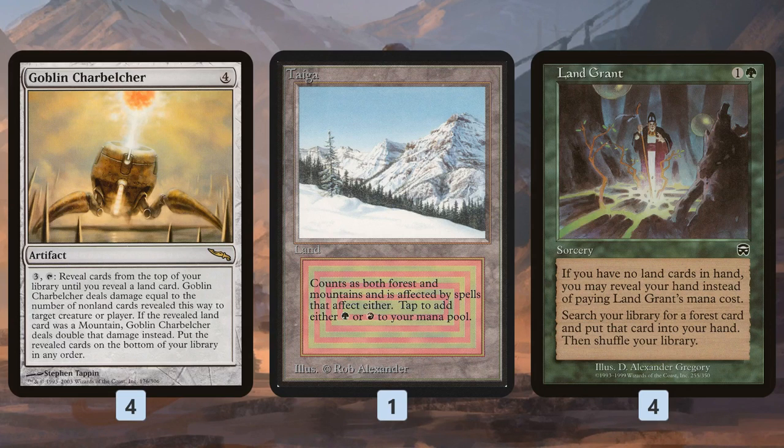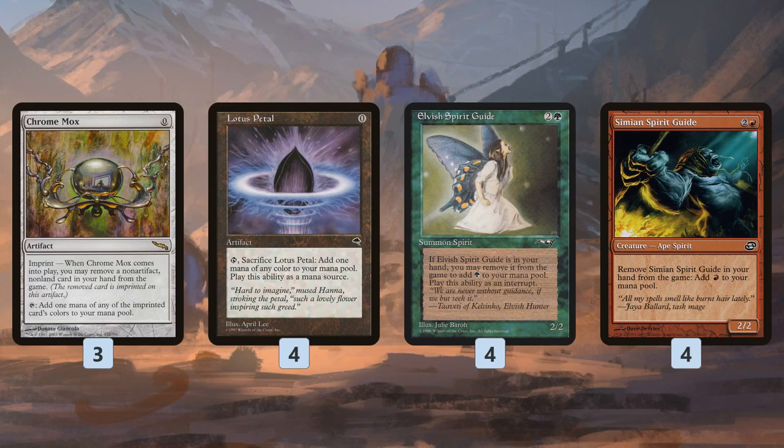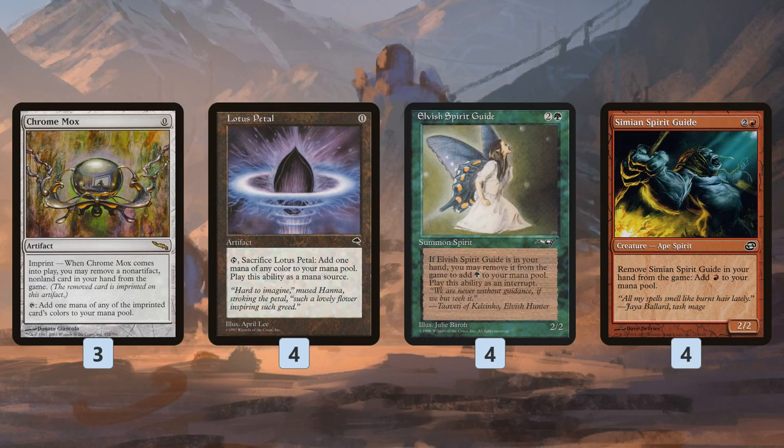How do we get to the seven mana necessary on turn one to play and activate Goblin Charbelcher? Even with only one land, this deck probably has the most mana sources of any deck in the legacy format. Essentially every card other than our win conditions is making mana. Chrome Mox, Lotus Petal, Elvish Spirit Guide, and Simian Spirit Guide all add one mana — one-shots, except Chrome Mox which exiles a card from hand. You don't care since you're either winning on turn one or losing.